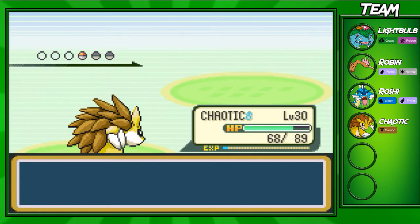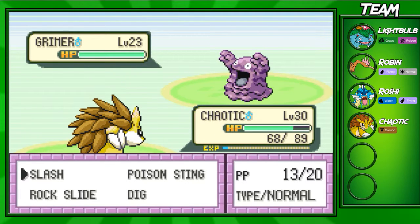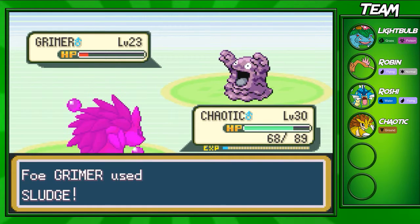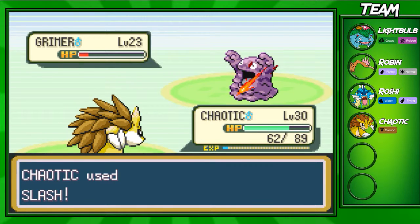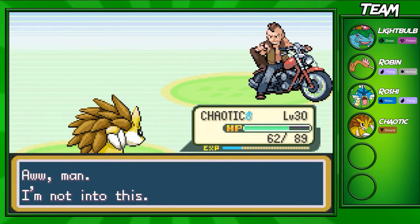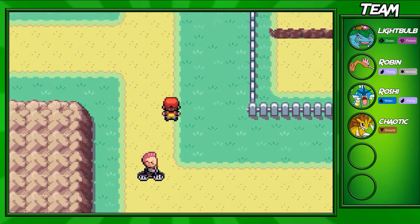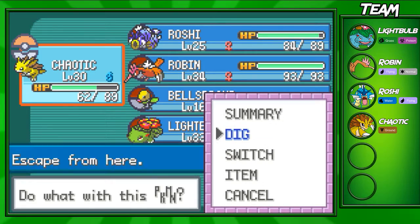I'll just stay in with Chaotic for the rest of this battle. We're going to take out this Grimer with Slash pretty easily. Actually, I think we have two more trainers still on this route — I didn't even realize that. I wasn't thinking we'd have two more. Since Chaotic is level 30, we're going to switch into Roshi for these next battles.